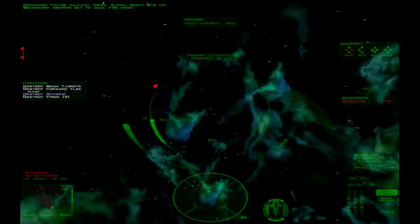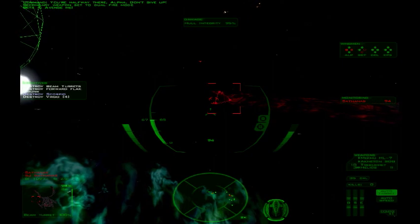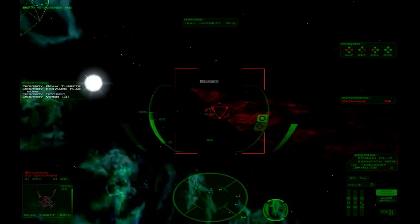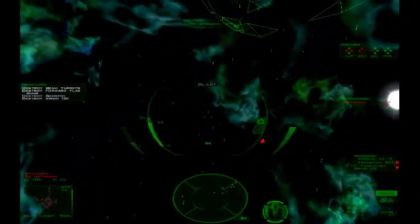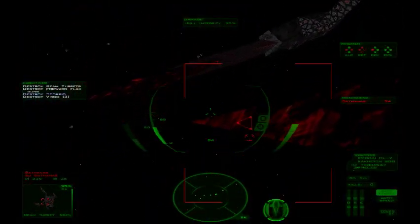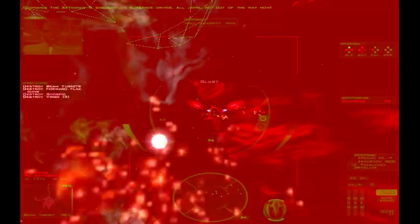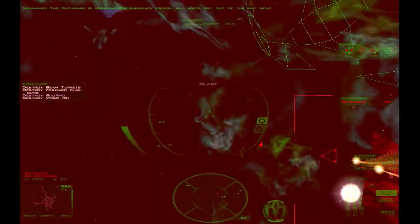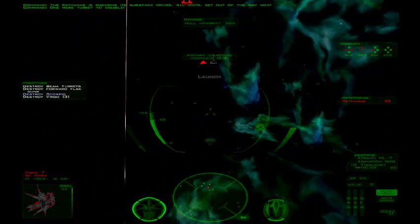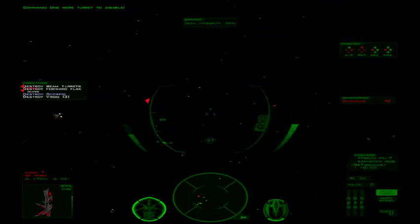Switch back to dual fire mode — I want to take out the third one. See if I can get a lock. Get real close and let her rip. I missed. Try that one again. See if I can get a lock — man, I'm getting smashed here. Got a lock. If you don't take out all the beam cannons, it's not the end of the world, but you definitely want to get out of the way before it's going to make its jump.